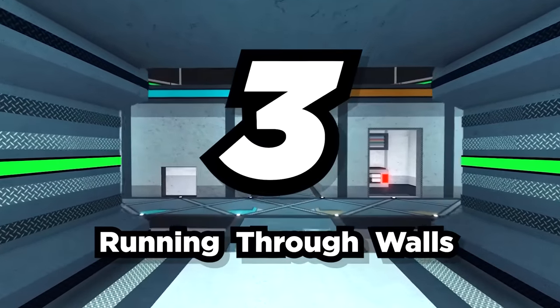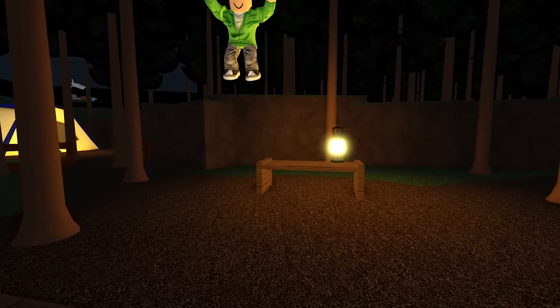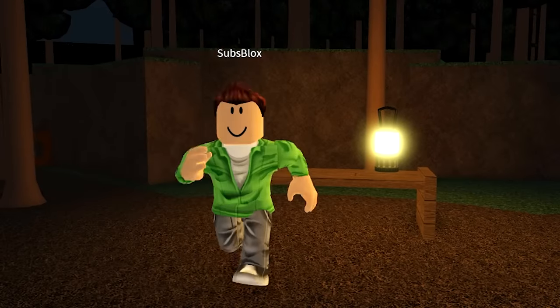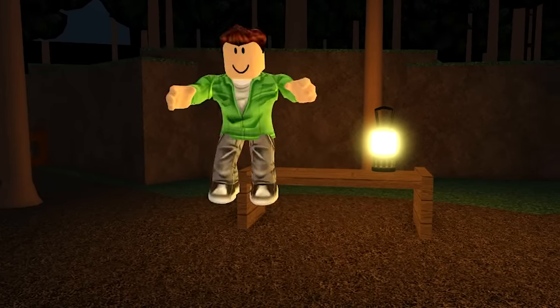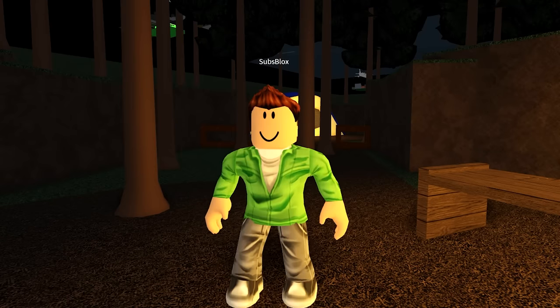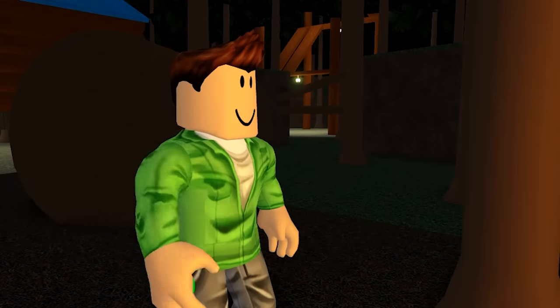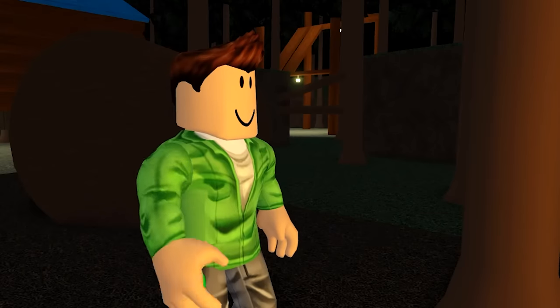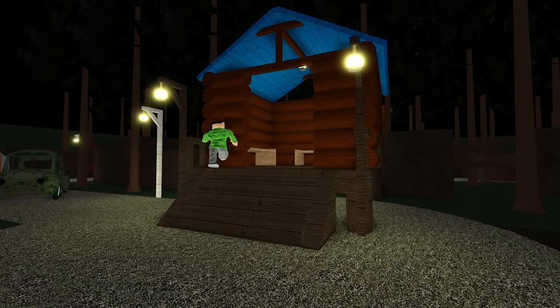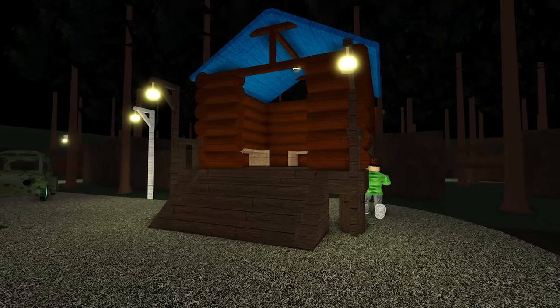Number 3: Running Through Walls. We've already seen how you could fall right through a locked door, but what if you could also run right through walls — no camera glitches required. What it does require is a sneaky little program called Key Presser, or any other macro-creating software. But remember to always be careful when downloading software online. Using a program like this, you're able to repeatedly pull out an item and put it away — like a key, a wrench, or a hammer — super quickly. And when you do, for some strange reason, you'll be able to run right through the walls with no further steps.